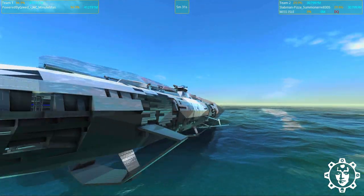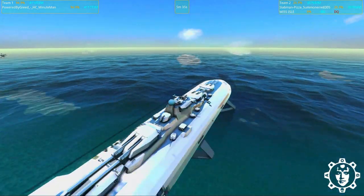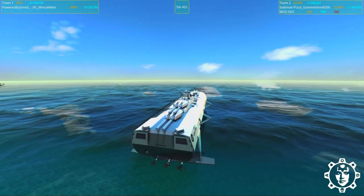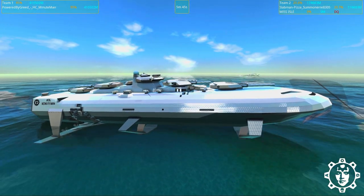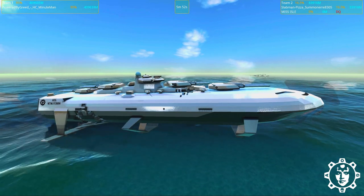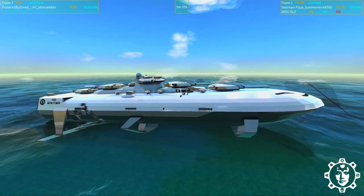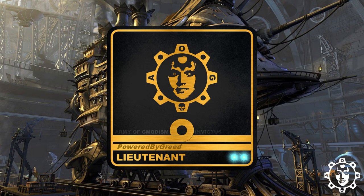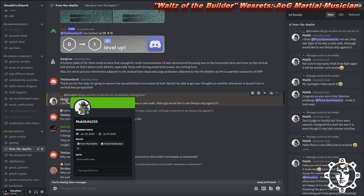That gives you second place. However, that's nothing compared to the Slab Man Rebuild 2 — the HC Minutemen. Absolutely stunning, awesome looking design. This means that when we are playing the Nether campaign, you're going to see more AOG Minutemen, because this ship will be officially accepted into the second chapter Frontier Fleet, which we will use for conquering the Nether. The final results: third place goes to Maklik for his beautiful sandblasting, second place to Pizza Summoner, first place to Lieutenant Powered by Greed, and Setup for the design part.